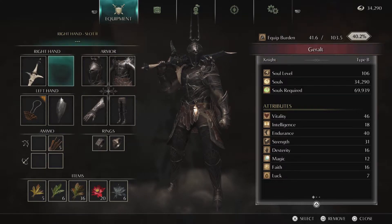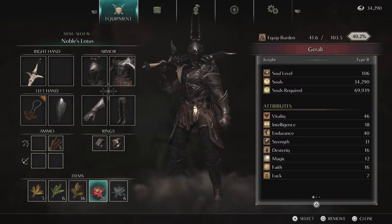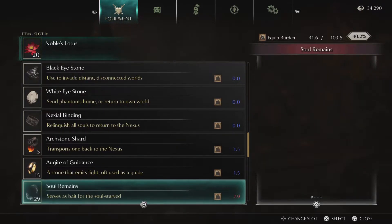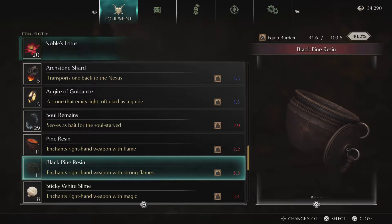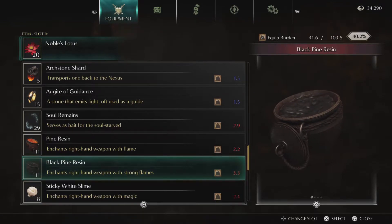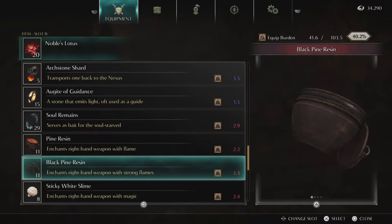I'm not really gonna use a shield or anything for this boss fight. But you'll want to have some sort of weapon that you can equip fire to — specifically, you'll want to equip either the Pine Resin or the Black Pine Resin. Preferably the Black Pine Resin; it seems to do a lot more damage. Like, a sword that you can use with it. I think my first playthrough I used the Dragon Bone Smasher, which does a ton of damage, but it's just really slow.